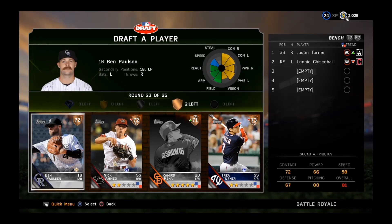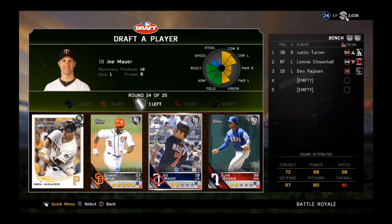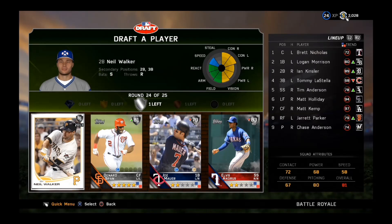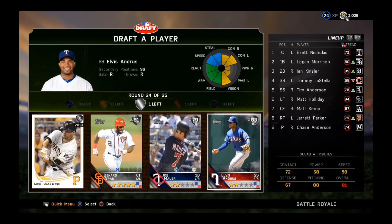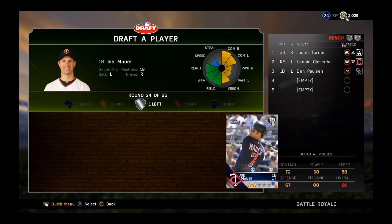We don't get a catcher, but you can stick Joe Mauer at catcher — that's something you can do. Neil Walker at second base would be a good pickup, but we've got Elvis Andrus at shortstop — not really good. Do we take a center fielder? No — Joe Mauer, you're on the team. Enough debating.